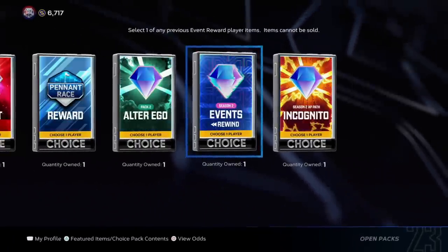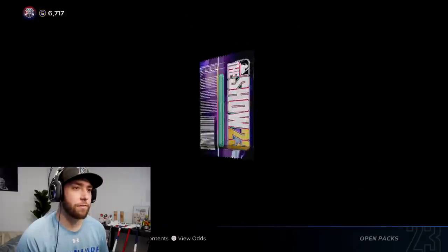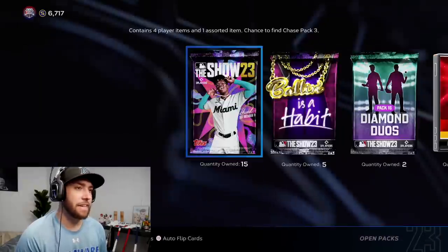I'm gonna open all these packs. I've been saving for like a week and I gotta dive in now. We also might add some of these cards to our ranked squad and play a game. Let's start with these 18 standard packs that I've gotten here from Conquest Maps from really doing nothing, if I'm being totally honest. Be nice to get a diamond here.